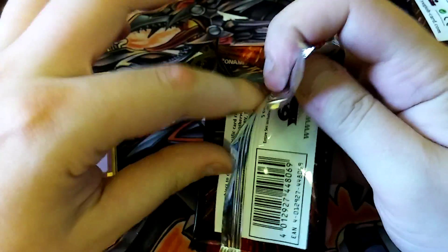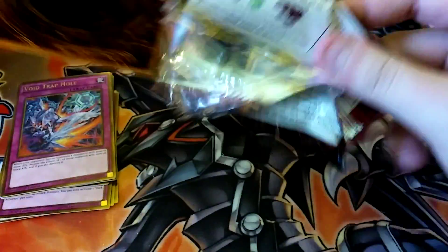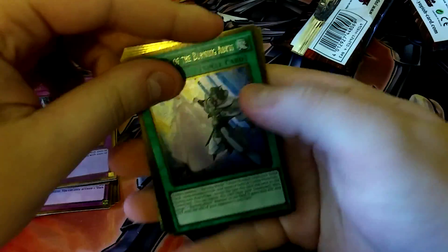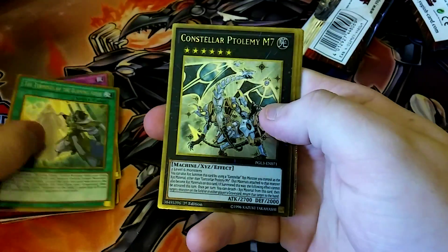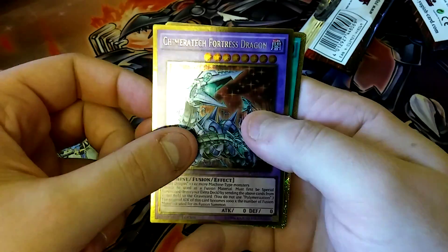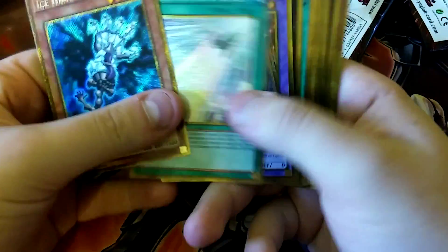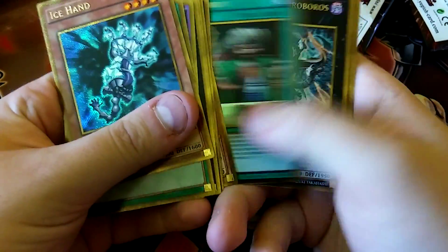I got a Burning Abyss card in every single pack though. I haven't been paying attention — I've just been paying attention to the awesome stuff I've been pulling. The Terminus and the Burning Abyss. Constellar M7, Chimeratech Fortress Dragon, Shining Hope Road, and an Ice Hand. That was pretty good. That was actually pretty good.